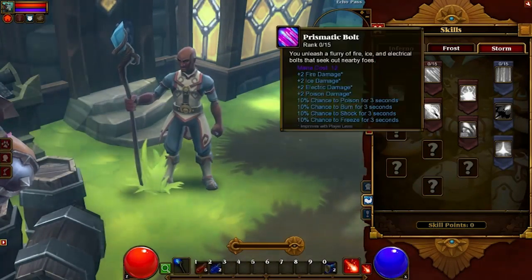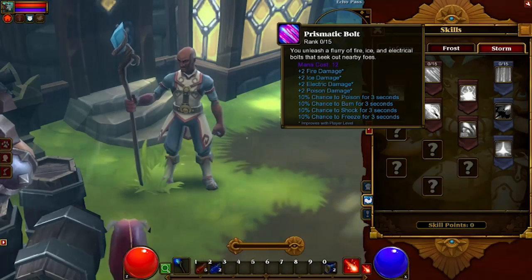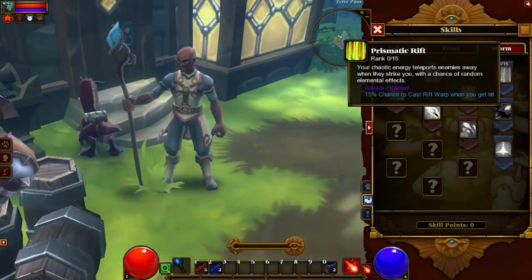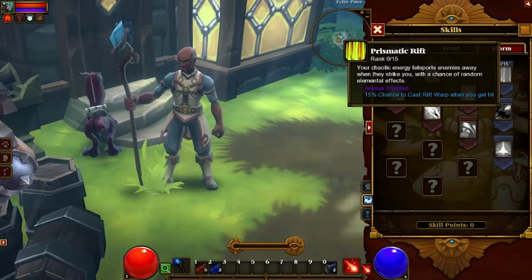And then the Storm Tree. Prismatic Bolt: you unleash a flurry of fire, ice, and electrical bolts that seek out nearby foes. Prismatic Rift: your chaotic energy teleports enemies away when they strike you, with a chance of random elemental effect.